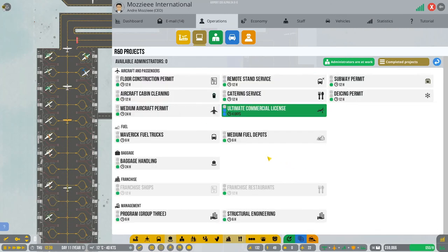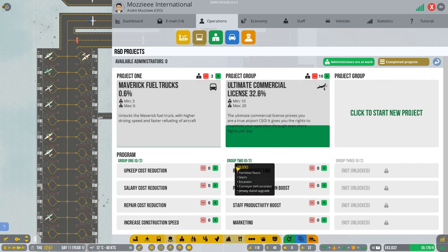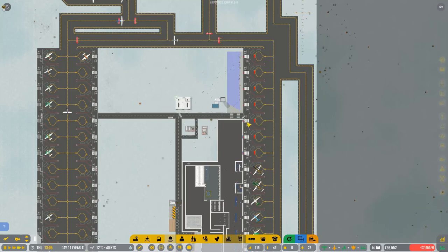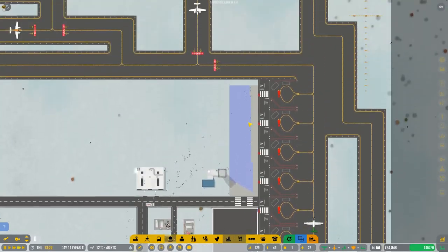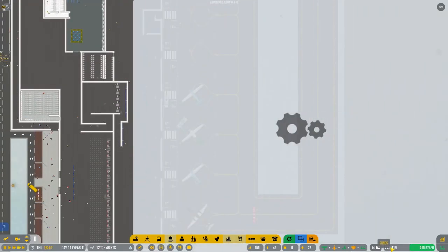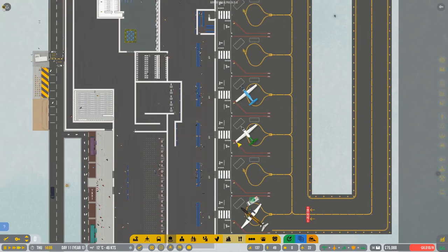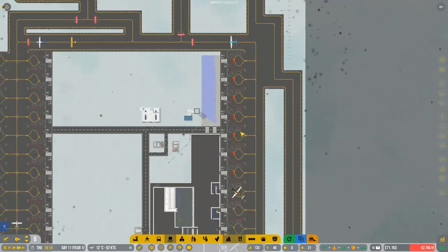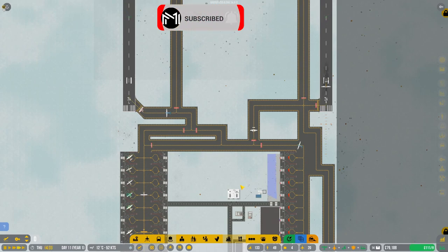Group one research is done — we're now going to start on maverick fuel trucks. Let's get three on that. This ultimate commercial license is going to take a while because we're not at the maximum number of researchers to get it done quickly. But we're doing well — our money is doing absolutely fine. We're making a profit of £127,000 depending on construction spend, which is a really good profit. On that note, I think we'll end it there. I'll see you guys next time — take it easy!